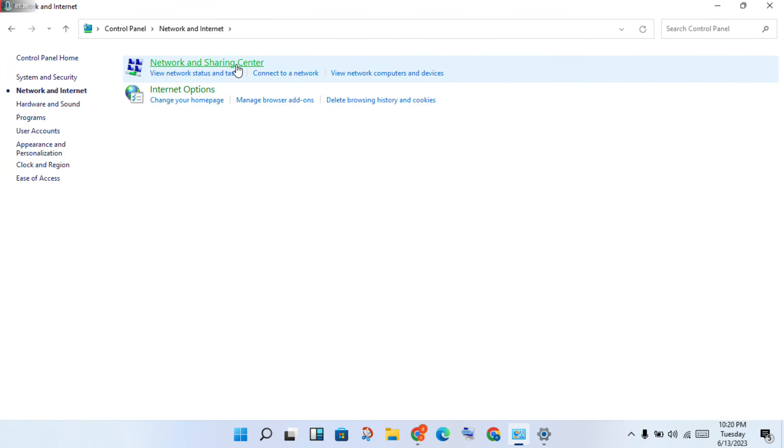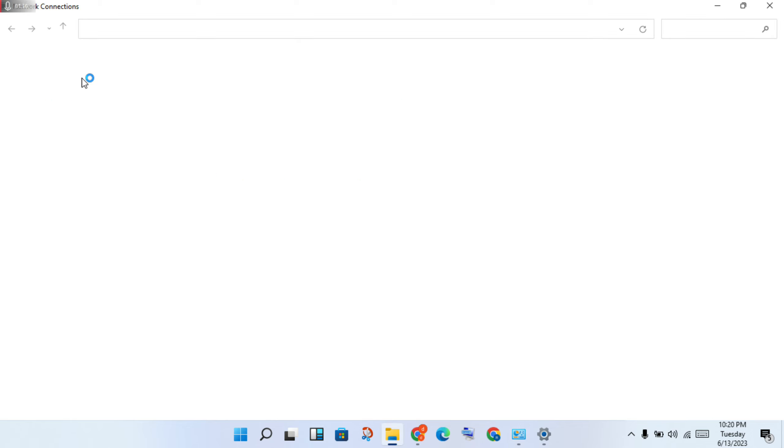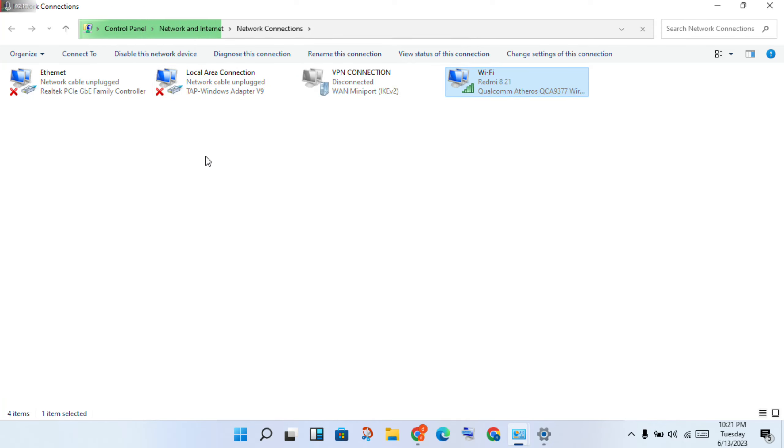Click on Network and Sharing Center, then click on Change Adapter Settings. You will see the available connections: Wi-Fi, Ethernet, local network, or any VPN connections you are currently using.